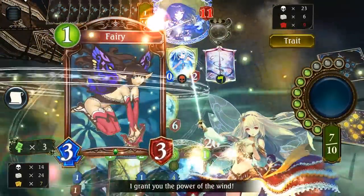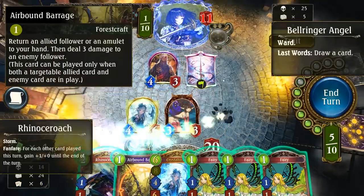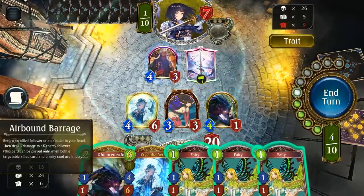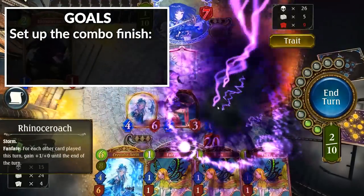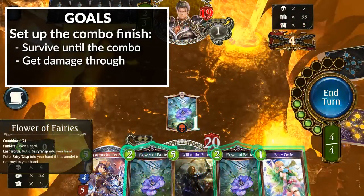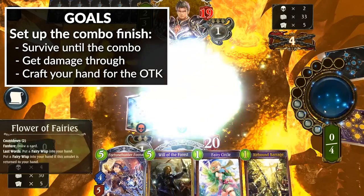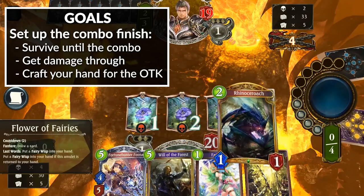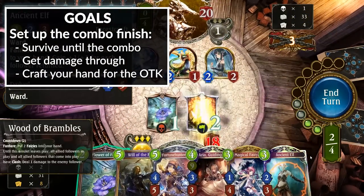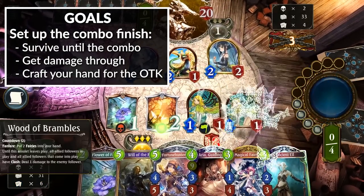Okay, so now let's get into the hard part — the strategy of OTK Roach. This will likely be the hardest video I make for a long time, so prepare your ears and I hope you'll be able to become a great OTK player. The overall strategy of the deck is to set yourself up to a combo kill. This means you need to survive until you can combo off, you need to get enough damage through so you can kill them with your combo, and you also need to keep the cards necessary to go off. You will be winning most of your games between turns 6 and 9, which means you should be focusing on surviving until then while trying to craft the perfect hand to combo off.